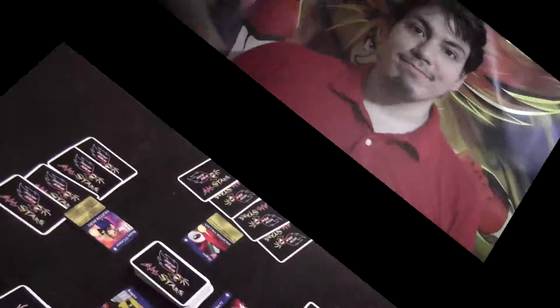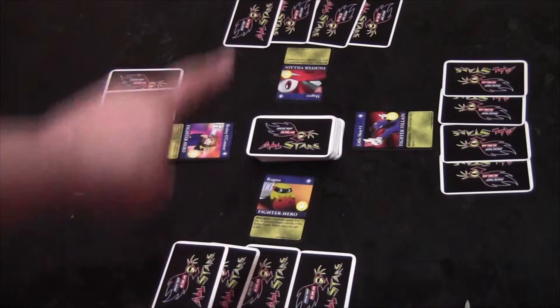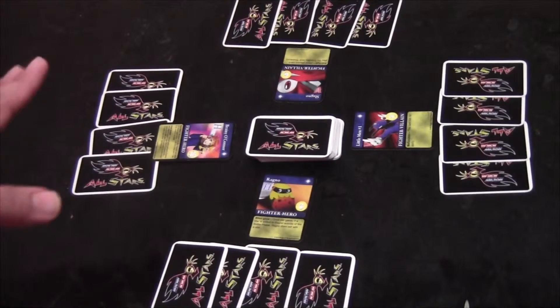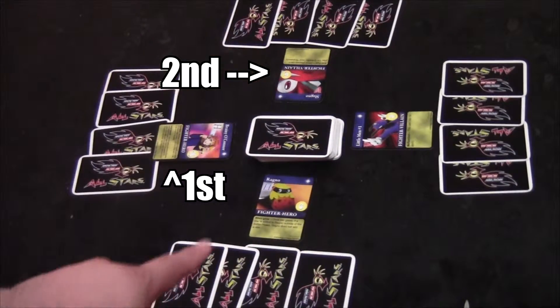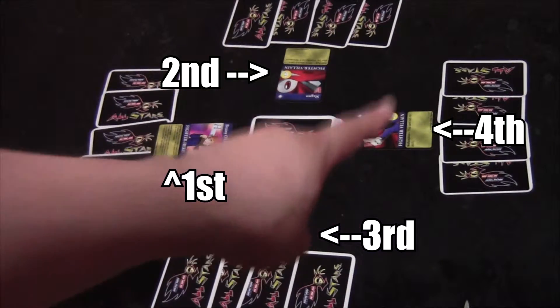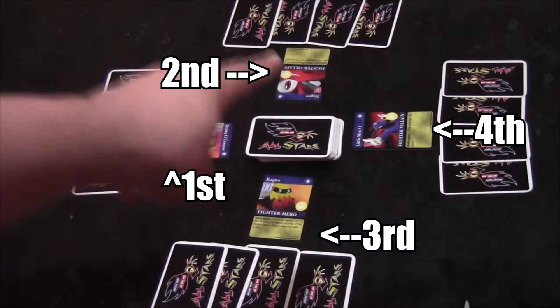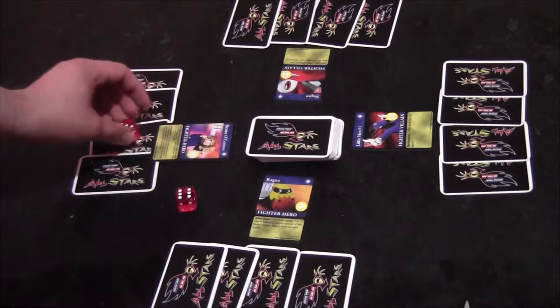Alright guys, here we go. We have Brainy O'Connor, Slag, Ragno, Slag No, and Little Man Number One. The order of the roll is going to be: Brainy's first, Slag No second, Ragno's third, and Little Man's last — because his zeal is number one, the others are three, six, and ten.